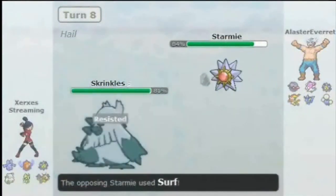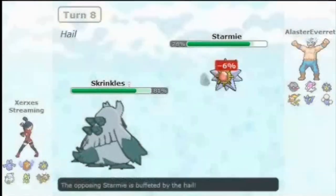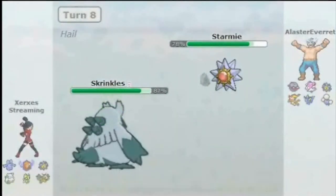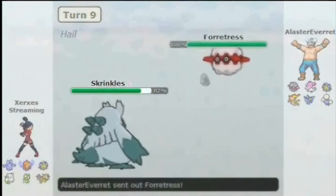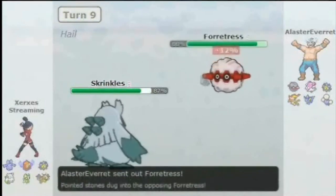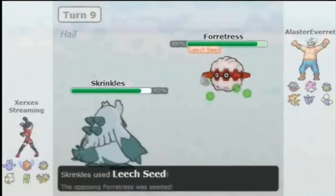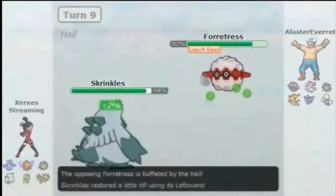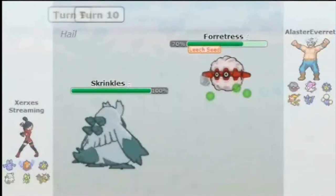Abomasnow over here laughs at Water-types, especially bulky Waters — he just makes a joke out of them. So this will give me my opportunity to set up some Leech Seed, figure out what he wants to do, and just start the residual damage. He goes into Forretress — no big deal — I've got a Leech Seed incoming, and I know that it's now Choice Scarfed as well, so I can just throw a very easy Protect.